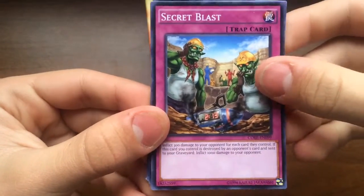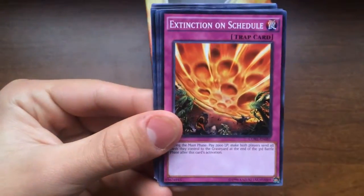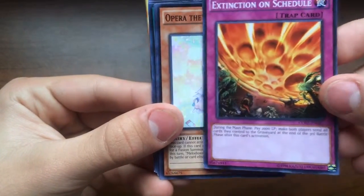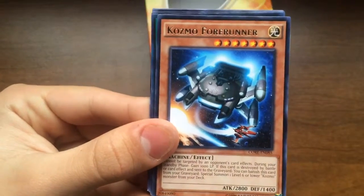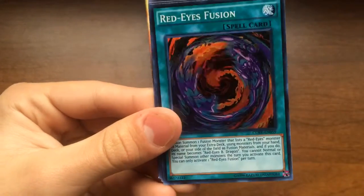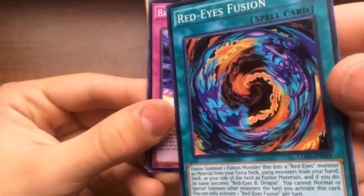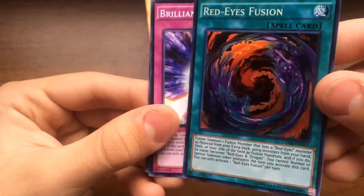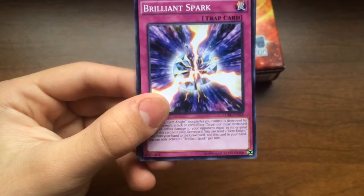I seriously hope I get something good out of these — I haven't gotten a foil out of a pack yet. We got Secret Blast, Ignite Mark, Margrave — that's actually a pretty cool card, pretty strong. Defense Instinctions, Schedule Opera, Metal Diva again. We got a rare Cosmo Forerunner, and oh yes — we got a Red Eyes Fusion! I think that's an ultimate rare. Wow, I have to double check on that, but that's pretty nice.